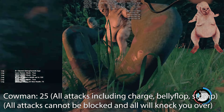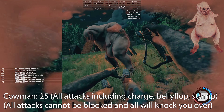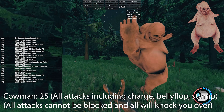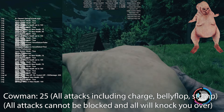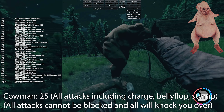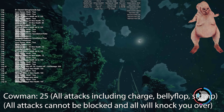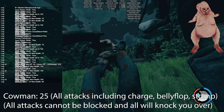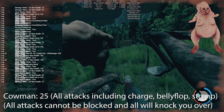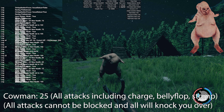Next is the cowman. He has the exact same damage as the worm — 25. All of his attacks will knock you over and they can't be blocked. This includes the charge, the belly flop, the stomp, all that. You can't really get perma-stunned — while the get-up animation plays you can't be knocked down again, though if you've got two or three around you, you probably could end up perma-stunned. Armor blocks their damage; armor works like health, so 400 armor is like having 400 extra health.